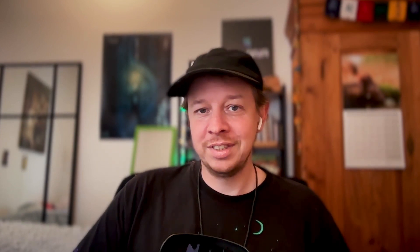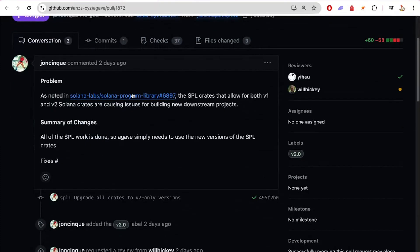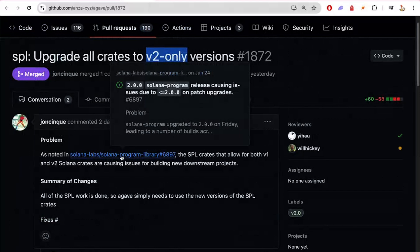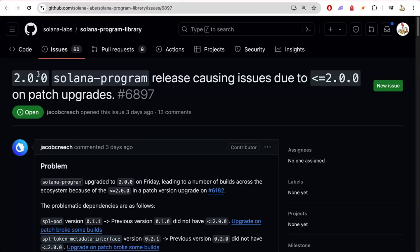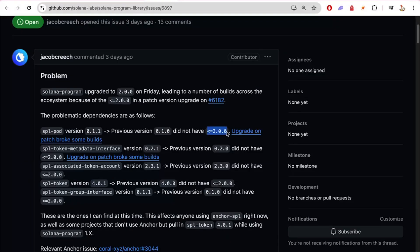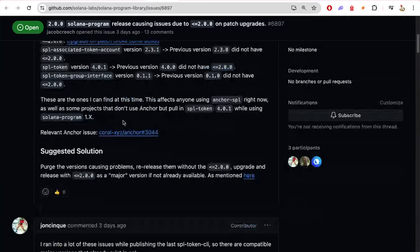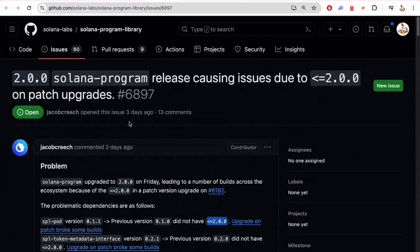Next: update all crates to V2-only versions. There was a version upgrade to 2.0 that broke a few things — specifically, some packages had dependencies set to less-than-or-equal to 2.0, which broke a bunch of dependencies in the last few days. But this is already fixed — John Sinko went in and fixed it as quickly as possible. Some versions have been yanked, so it should all be fine again now.